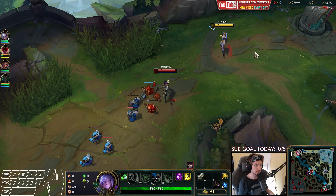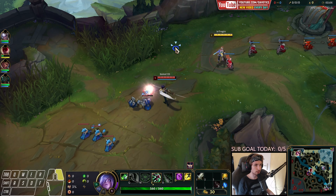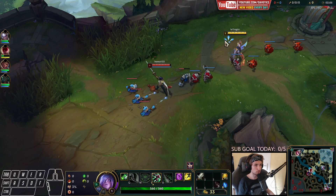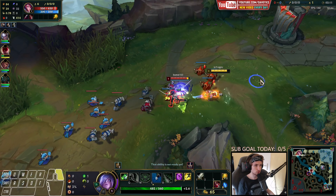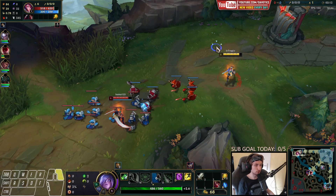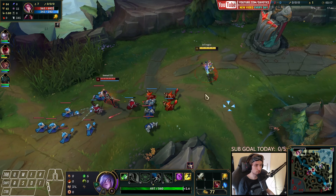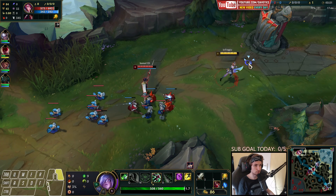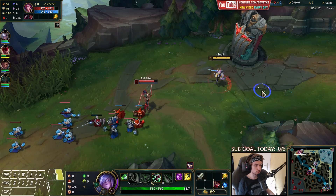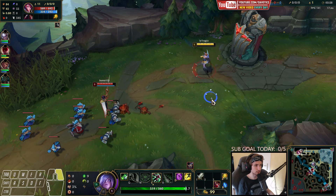Against Fiora there are multiple ways to play it out. Specifically, this Fiora is playing with Bone Plating in the Resolve tree, so we have to be very careful about how we approach. We're going to chill out with the wave frozen here and make sure it crashes into the tower as soon as we hit level three — I'll show you a specific combo to trade at that point.